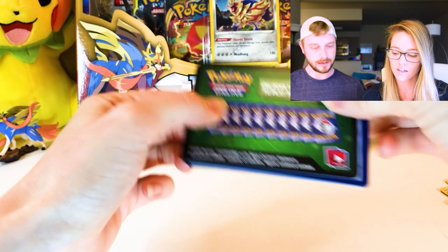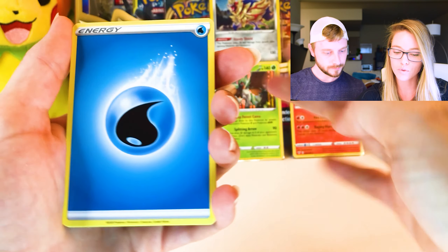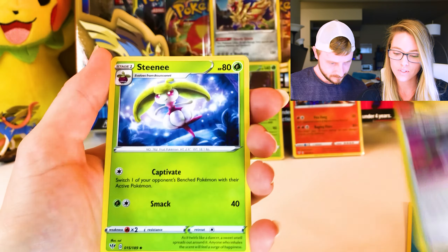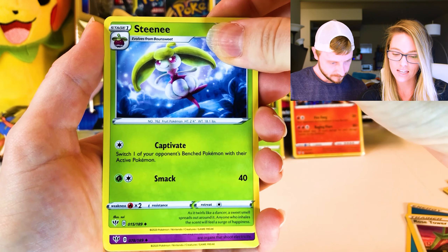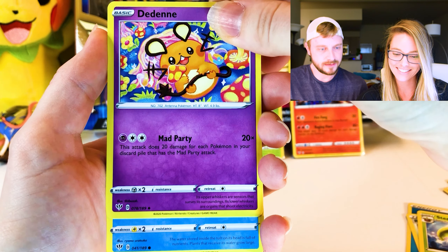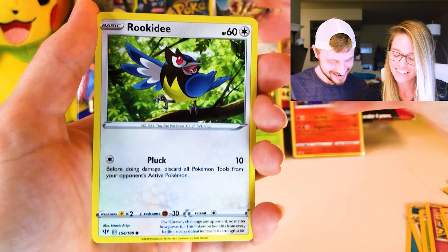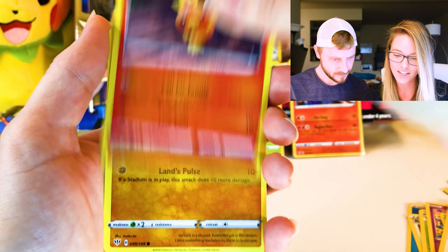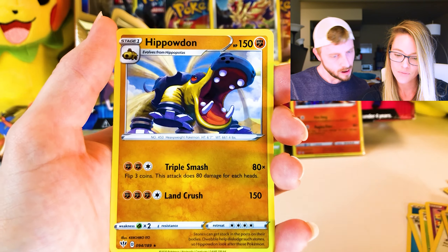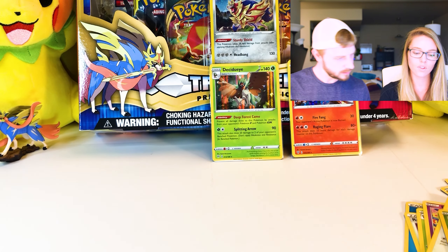Another green code card. Water Energy, Rose Tower, Steany — it's cute. Dedene, Panpour, Teddiursa, Rookity, Torchic, Trapinch, Bounsweet, and a Tyrantodon! Nice — I'm not sure if we have that card, but solid pull.